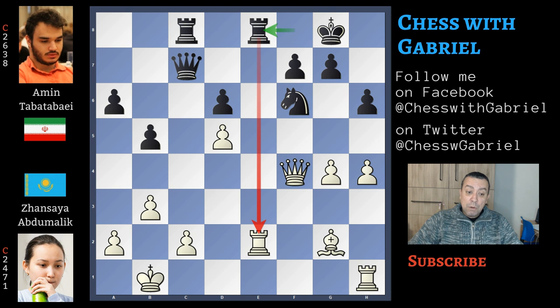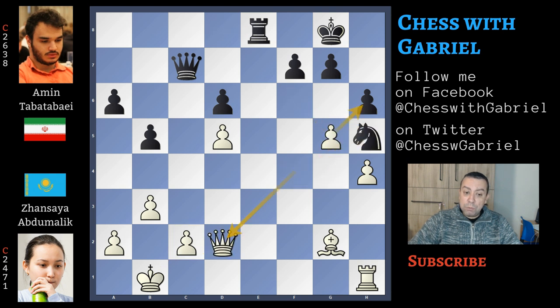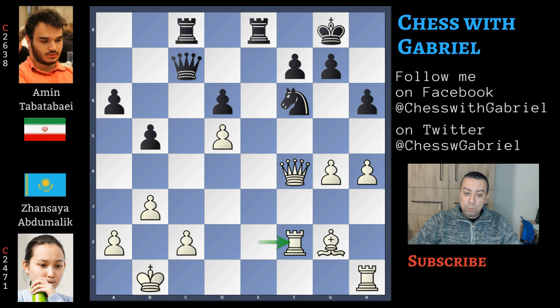Let's go back one move. With rook captures on e8 check, black is of course forced to recapture. Now c2 is not a problem anymore because the rook is not on c5, and white can safely play g5. Knight to h5, queen to d2 with more or less equality. Let's go back to our game — instead here comes rook to f2.